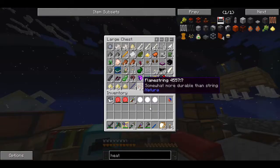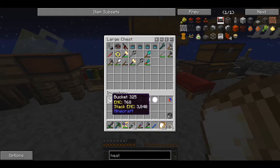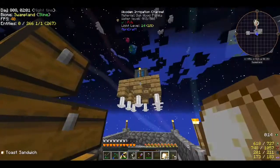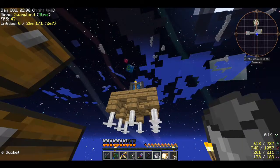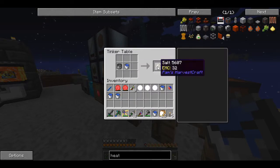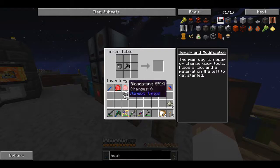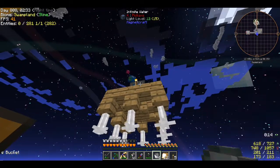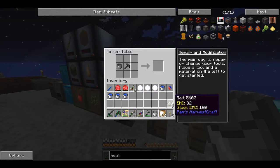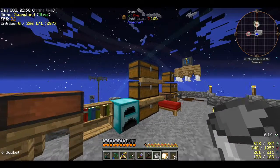I have to make some salt - it's this pot right here and a bucket of water. Let's get five buckets of water real quick. Bing bing bing bing, there we go. Now I need to make my salt block and there's nine of those. Now I should be able to make the salt block like so - there we go. How much clay do I have?